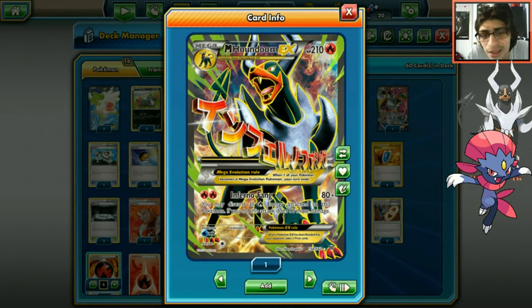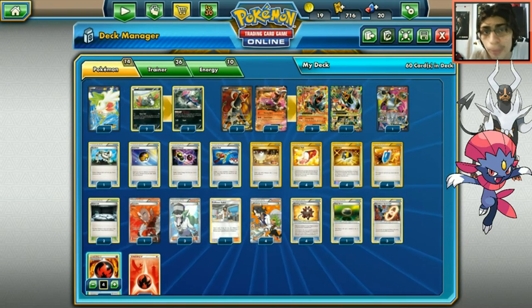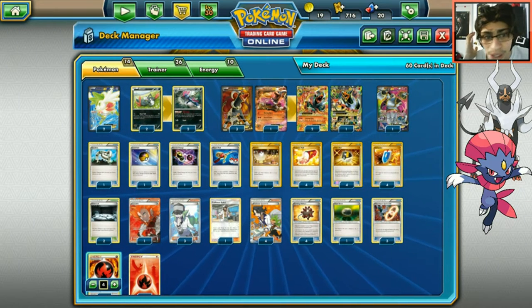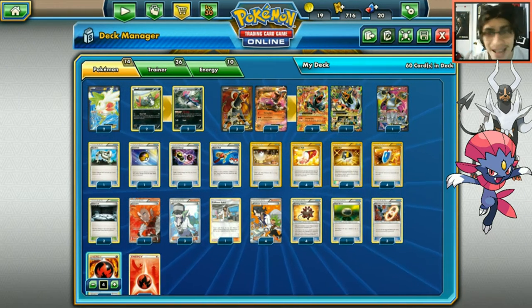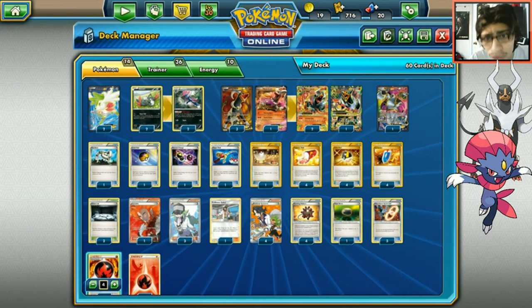Without Blacksmith you can't get fire energy back easily - you'd normally need two turns to power up. But Burning Energy says you don't have to discard at all. Even with just one Burning Energy on Houndoom, you're essentially attacking for 160 for one energy. That's what keeps us attacking every single turn.